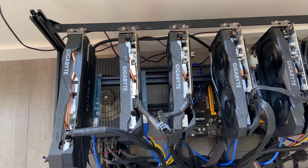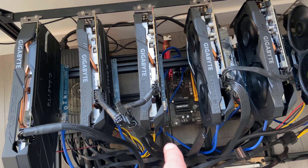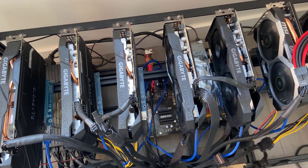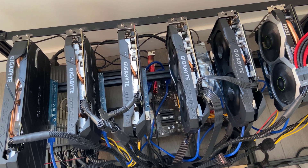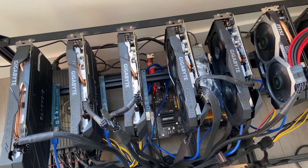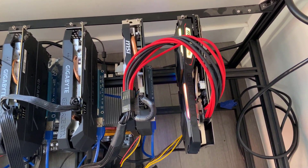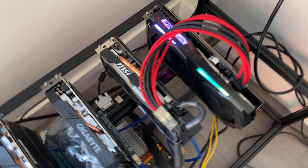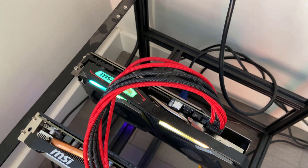To the right of the 2070 we have four 1660 Ti's by Gigabyte. They're the original cards used and under the same standard conditions they're doing about 29 MHz per second at 85 watts. Onto the very right are two 1660 Supers — both by MSI. The first variant is a Ventus edition, and to the right of that is the Gaming X edition.